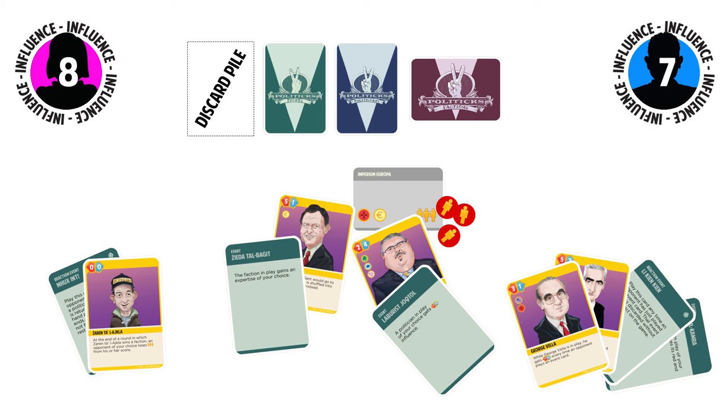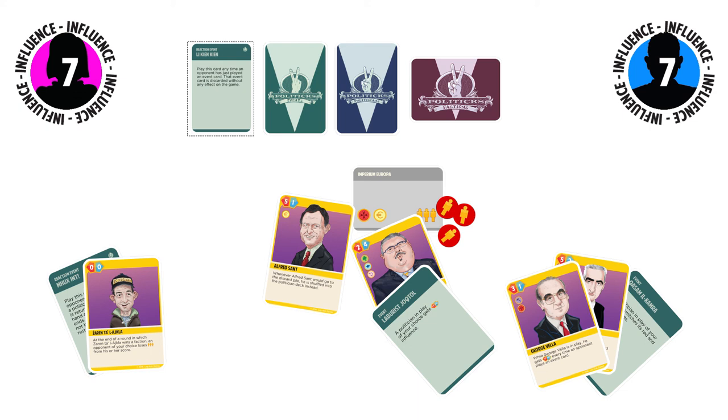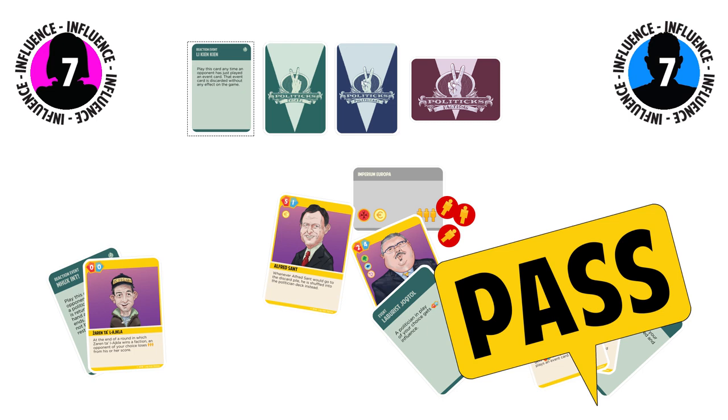However, in response to this event, and still during Mary's turn, John plays Likin-Kin, a reaction event card, which cancels the effect of an event just played. Zidat al-Bajit is cancelled, leaving Alfred Sant's overall influence at 7. John, having nothing else to play, passes, and so does Mary, resulting in a tied round. Since the round is a tie, both players draw 2 cards.